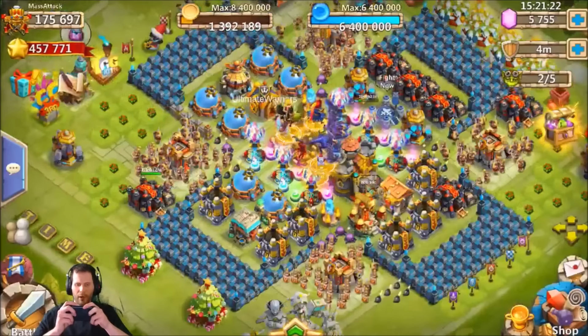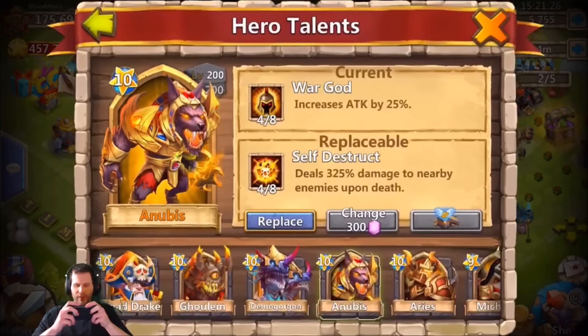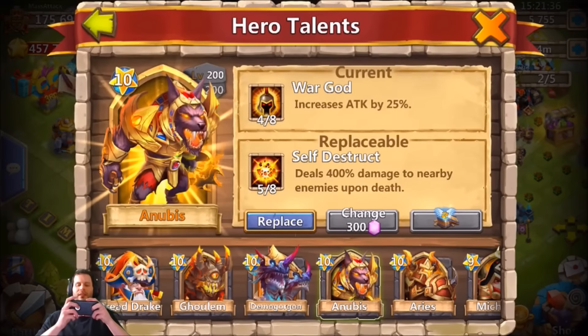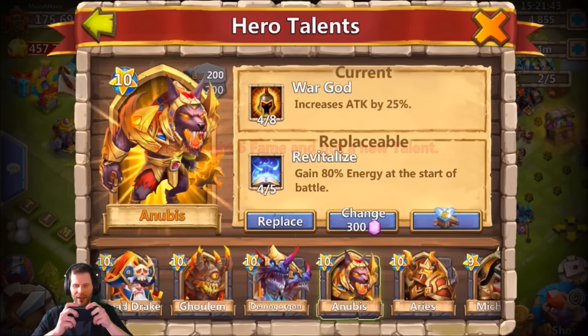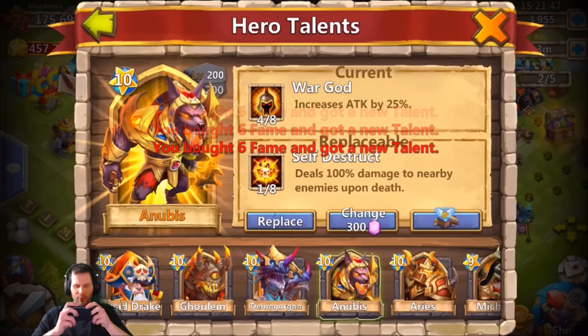Come on IGG, give us the goods — we need 5 of 5 Revite or 5 of 8 War God. I guess 5 of 8 Bulwark might work as well. 5 of 8 Heavy Blow — that sucks. Self-Destruct — that is terrible. Oh, 4 of 5 Revite — not good enough, we need 5 of 5 or bust. 3 of 8 War God.